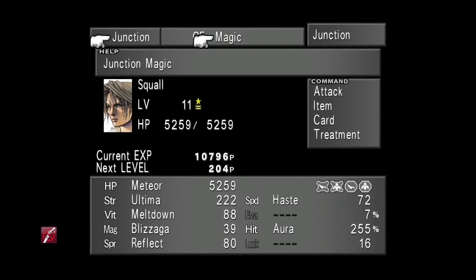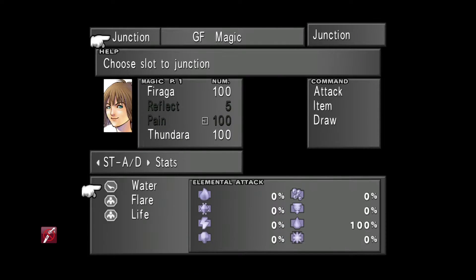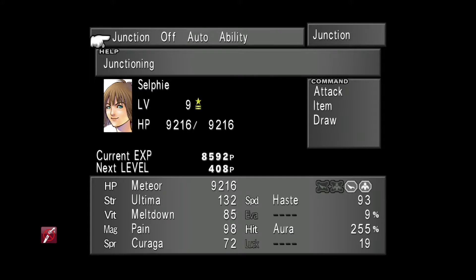Make sure Squall has nothing on status defense. And finally, Selphie is going to want nothing on her status defense either. In particular, make sure she definitely doesn't have Break junctioned to her status defense — that's the big thing.